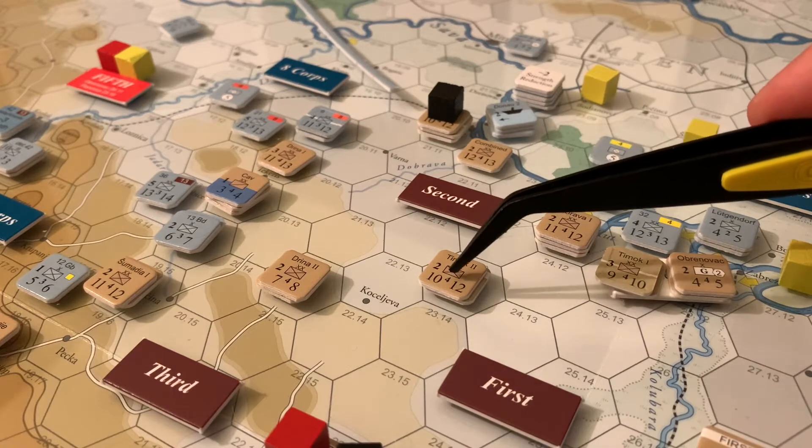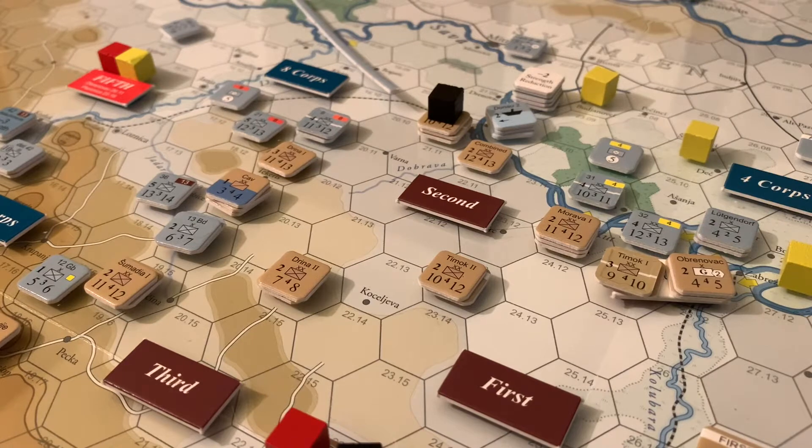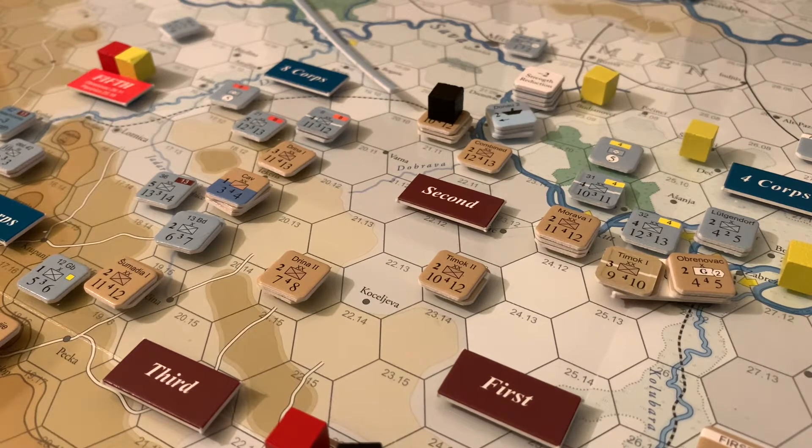The Serbian units actually have better proficiency ratings, so they're getting an automatic column shift. It's pretty tough for the Austro-Hungarians to bring force to bear in a way that leads to a breakthrough — it's pretty grindy. With those interphase points scored, the Serbians have three and the Austro-Hungarians score five — so the Austro-Hungarians actually have two points at the end of this interphase. We're going to get replacements onto the front for each side, each getting five to restore some of these units. Then we get into the August 22nd through 28th period of the invasion of Serbia.